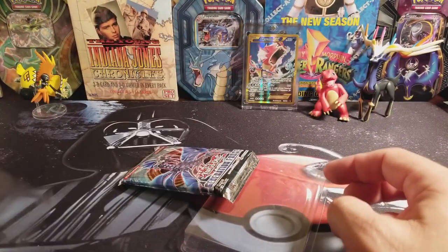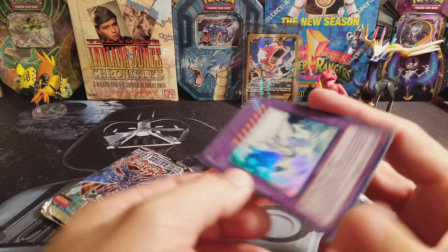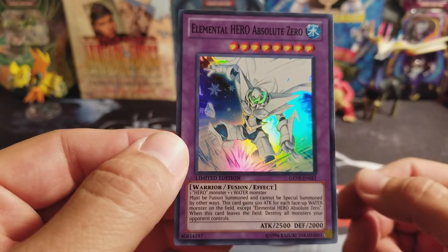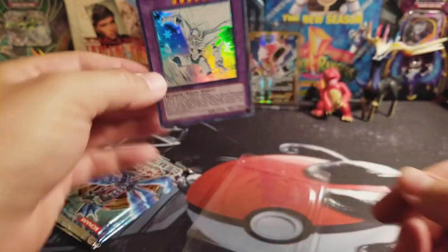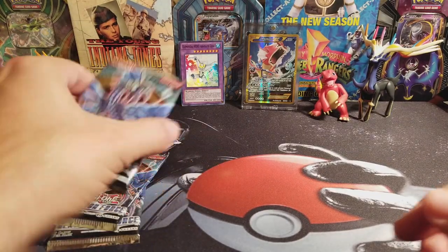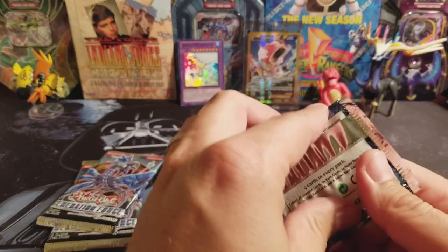It looks like our special card is probably the one that I actually wanted. That would be a Super Rare Elemental Hero Absolute Zero. I still love the foils on these — so shiny. I don't know if these come with guaranteed foils or not, but we will see. That's also cool pack art. Nine cards per pack, I believe.